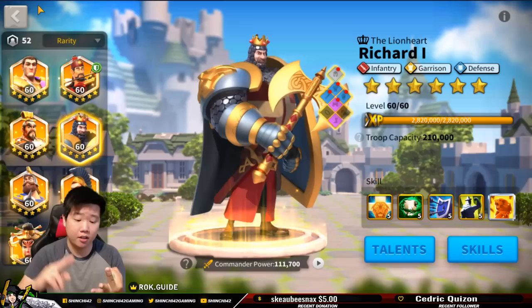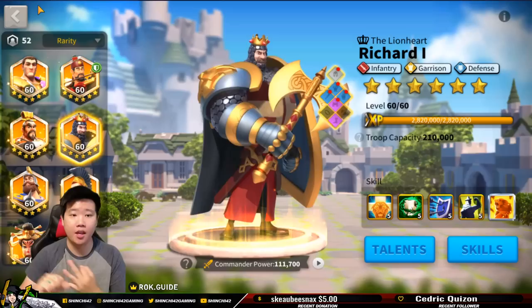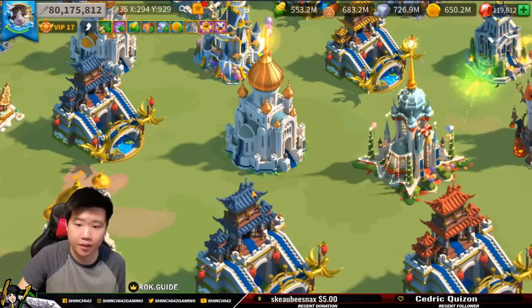I have my three DPS marches. So I have my super tank, I have my buffer, my tank is also a debuffer, and then I have three solid marches with active skill damage — like Edward, Tommy, Ramses, YSG, Guan Yu, Alex. That's what I've done.